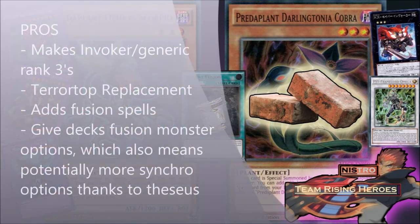The pros: it makes Invoker, and Invoker is kind of what you want to use it for. Rank 3 is just kind of what you want to use it for. So it definitely does work well in doing that — it does its job as long as you get the right cards. Sometimes you kind of want to drop a monster if you need something in the grave. It also is a Terra Top replacement.